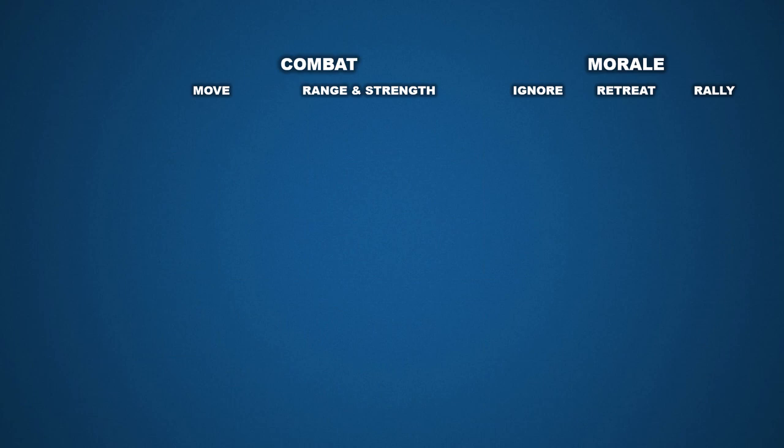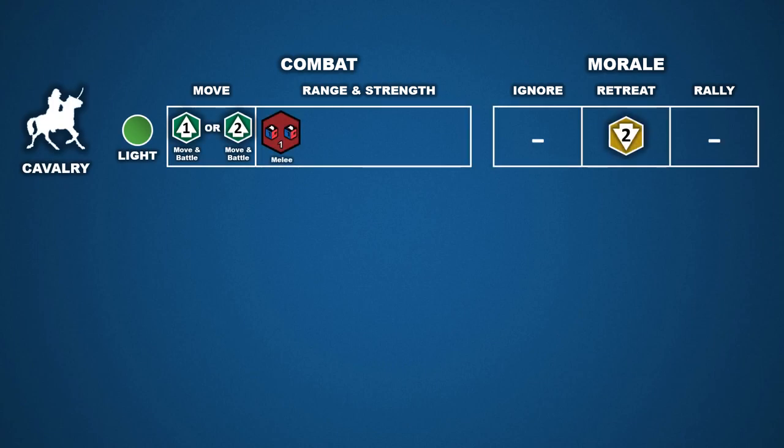Following the same layout, let's look at the skills of the remaining units and leaders. Cavalry is one of the fastest units in the game. They can move one or two hex spaces per turn and still battle. The limitation of cavalry is that they cannot conduct ranged combat — they must always engage the enemy in melee combat. Also, cavalry cannot take advantage of the saber die result. On the morale side, due to their speed, they retreat two hex spaces. Similar to light infantry, cavalry can also retire and rally when attacked in melee combat.